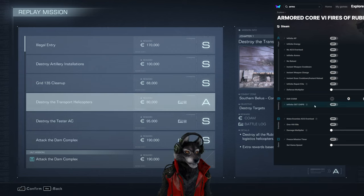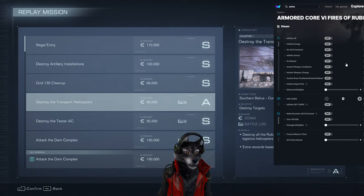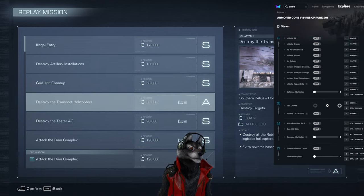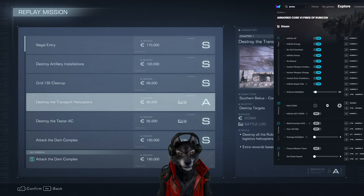Let's squish this a bit so I can actually see it. It might take a little bit of time. Infinite AP — oops, wrong one. Numpad. Infinite energy. No ACS overload. Infinite ammo. Cooldown. Scan cooldown. Infinite repair kits. Might as well make myself invincible. You could make yourself invincible? I guess I could edit Chrome — is it just Chrome?